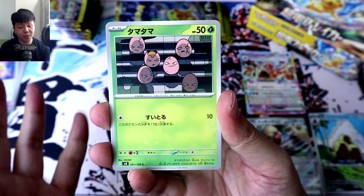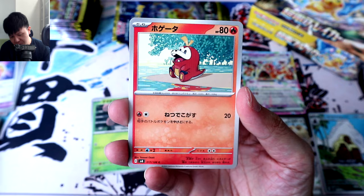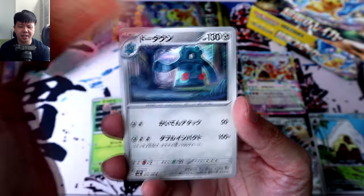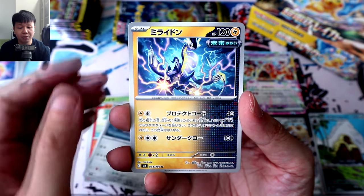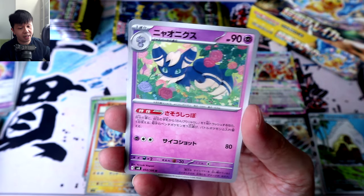Pack 10. We've got Exeggcute — nice to see these guys back from Paradise Dragona. Fuecoco, very cute, but something about the art bugs me. Bronzong — that is a really nice looking Bronzong in the background. And here we have Future Rhydon Iron Crown, ending off with Meowstic, if I remember correctly.